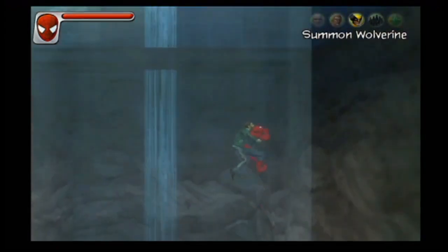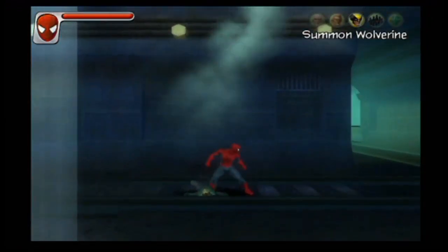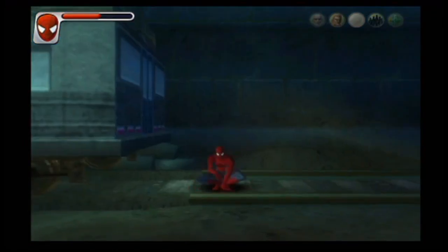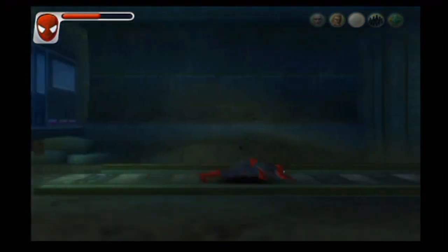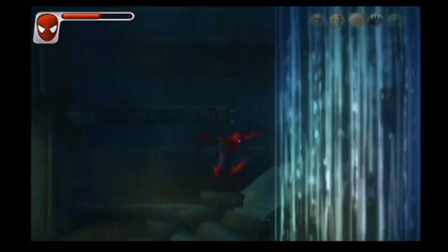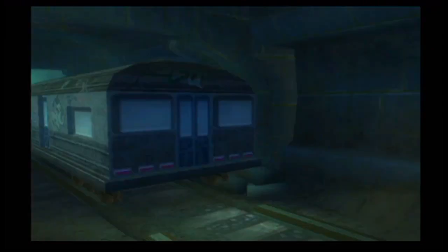Now the story goes that Spider-Man fights Venom, Venom explodes, and then Venom's venom juice gets spread all over the city, turning everybody into Venom zombies. You have to run through to find a cure to fight these Venom zombies, stop them from taking over, and make choices as the black, angry Spider-Man or the good red and blue Spider-Man.